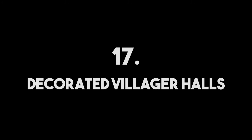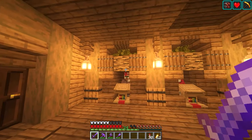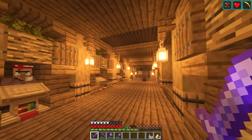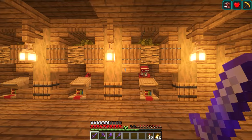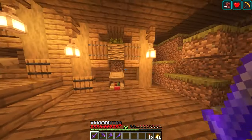Number seventeen: decorated villager halls. Don't be that boring guy with a bunch of villagers in a jail-like hall. Do something like this that gives it a more cozy and homey look. Add stripped logs, stairs, trapdoors, lanterns, and even some greenery like leaves. The villagers are going to thank you.